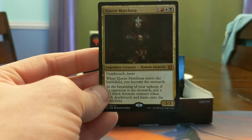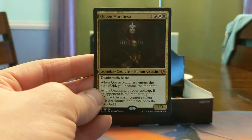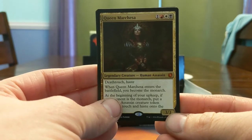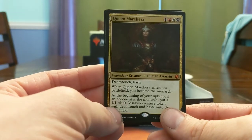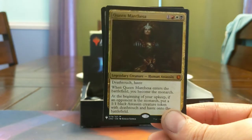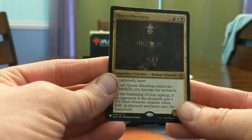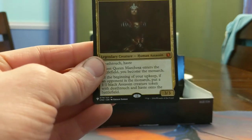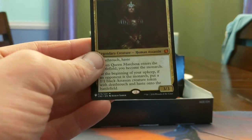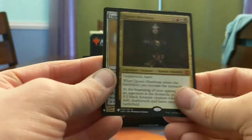Queen Marchesa! I just bought one of these — I've been playing this Commander for 3 weeks. It's like 20 bucks. I absolutely freaking love this card. 4-mana 3/3 Death Touch Haste, you become the Monarch so you start drawing cards immediately. If your opponent ever takes the Monarchy from you and you untap Marchesa, you get a hasty Black Assassin creature token to get the Monarchy back. This card's flavor is just off the charts. Great colors and combinations — you do not need blue or green to play a controlling deck. Really happy to open one of these.